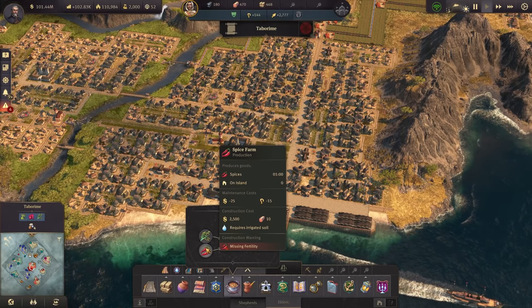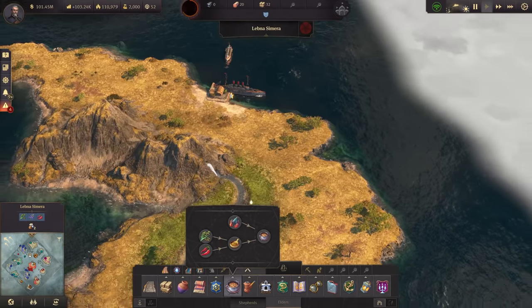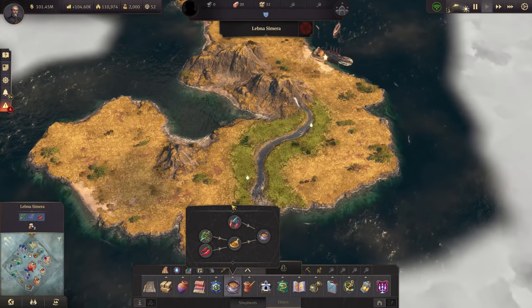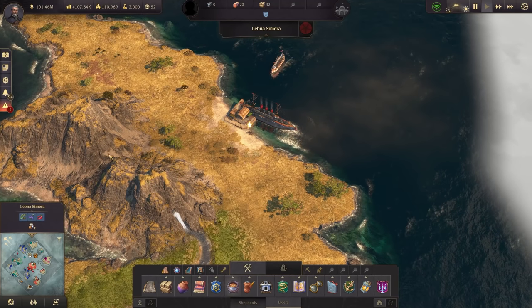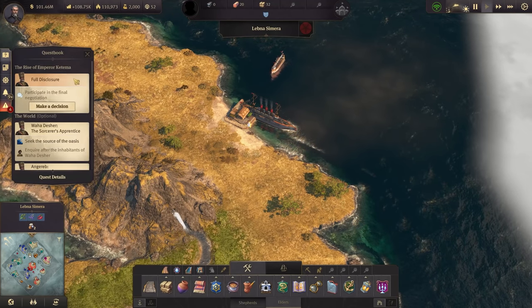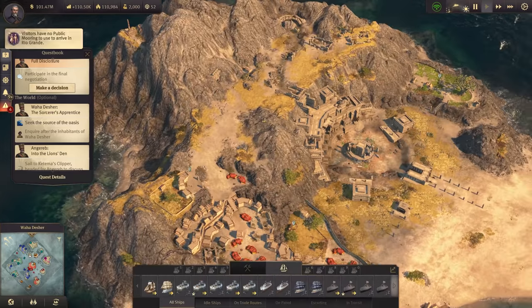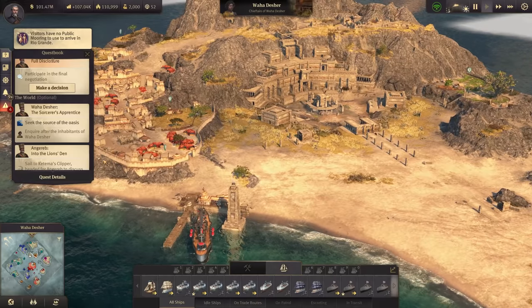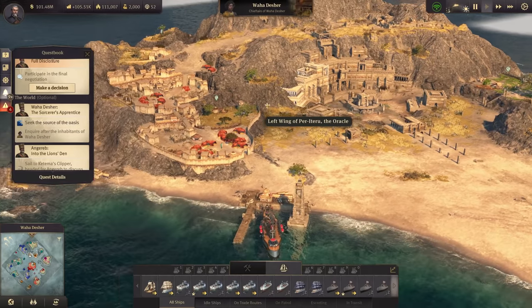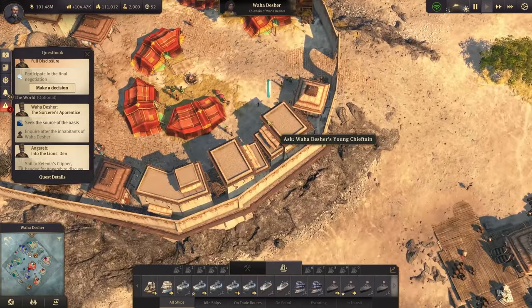The red pepper dough, or the spices — that is something we can do already, and that is down here in Lepna Simera where we have everything for it. Now while we wait on those things, let's check real quick — Vahadesher. We still have the water temple to renovate, and we need to inquire about their situation.